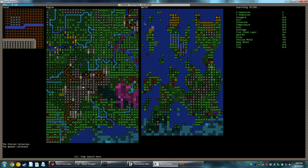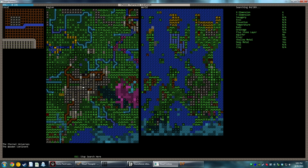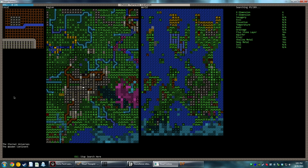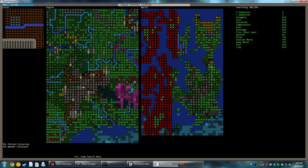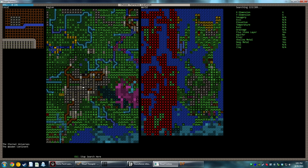You can see the red pulsing every now and then — those are tiles that don't match any of the criteria. The green ones are ones that do fit. The 6x6 embark location is going to be pretty big. The Eternal Universes — the Wooden Continent. It is pretty impressive that the game can generate a whole world and name everything dynamically and intelligently.